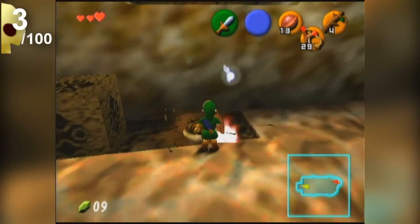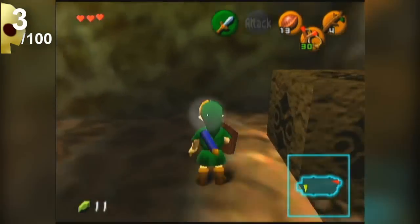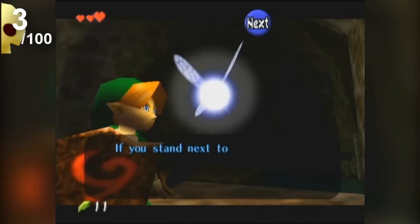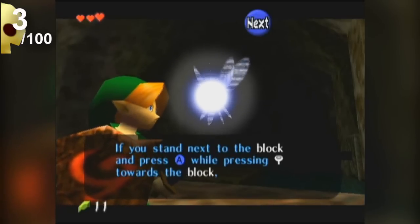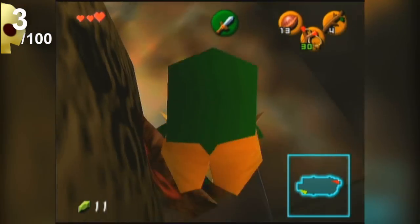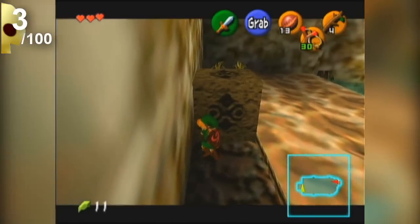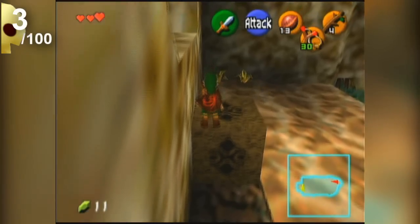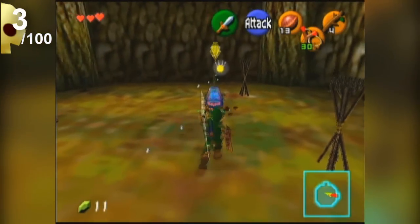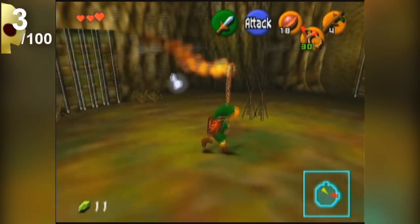The jump attack deals twice as much damage, so always keep that in mind — if you get enough time to do one, you may as well because it'll speed up the process. Now if you see blocks like this you can grab onto them with the A button while standing next to it. If you hold A you can push it, but if you're running against the block and press A you can jump onto it. So basically, stand next to it to grab and push it.